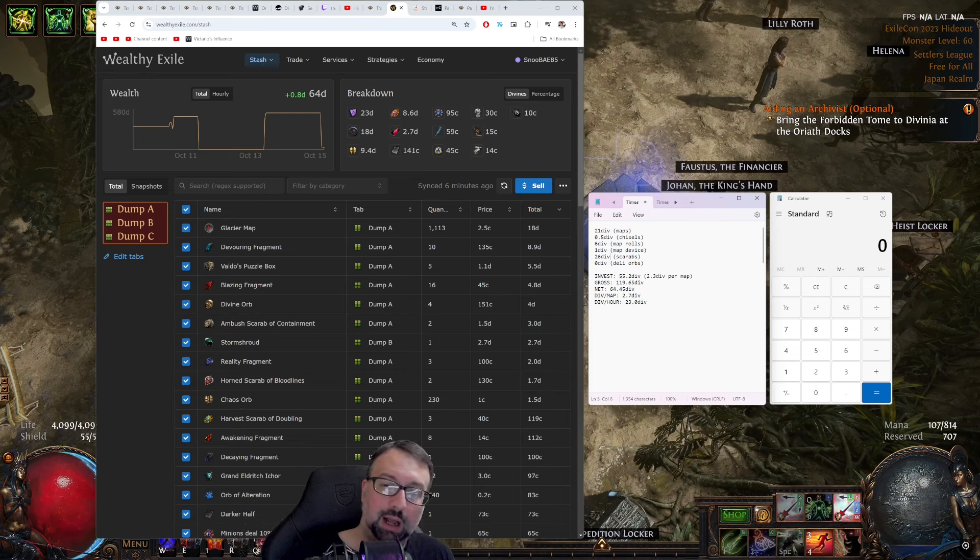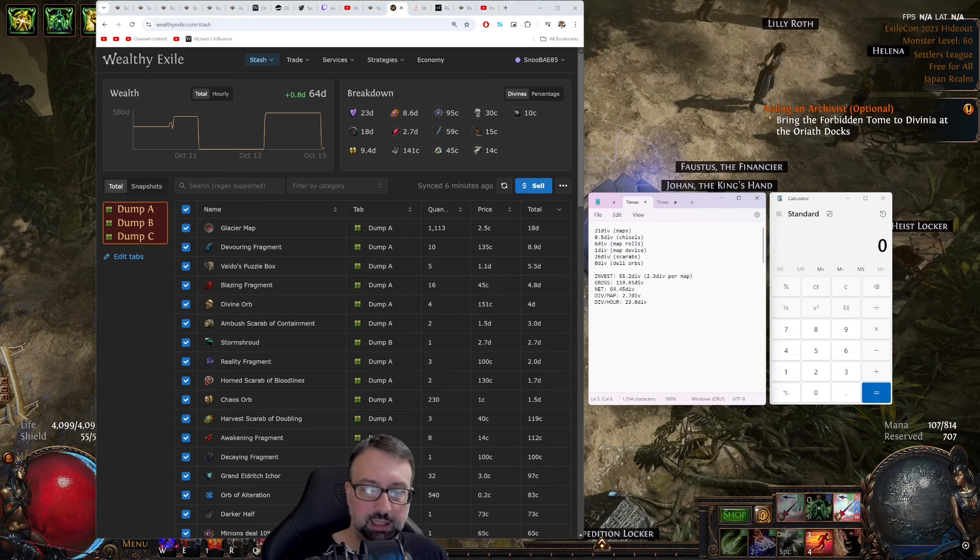Gross of almost 120 div, 64 divines net, and that puts me around 2.7 divines per map at a value of 10c per 8-mod corrupted glacier map. That would be around 23 div per hour at about 7 minutes per map — took a little longer than the other farm because there are some mechanics like blight, and sometimes I do a legion or an abyss, and also the monsters are actually a lot more tanky because a lot of them are taking 96% less damage, which is pretty rough. That's why I was using the Oriath's End flask as well.